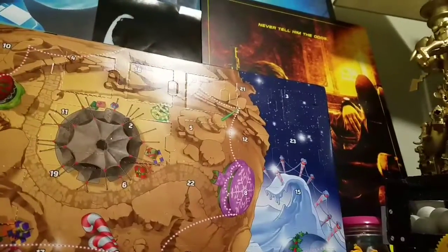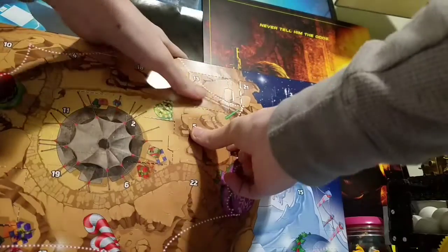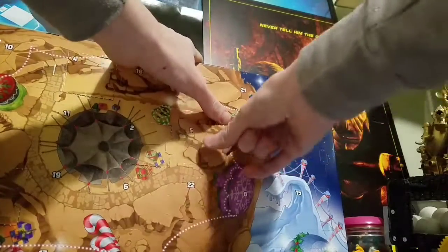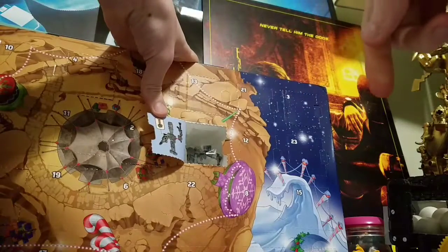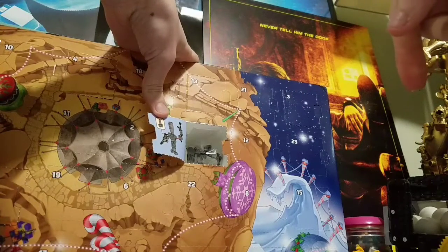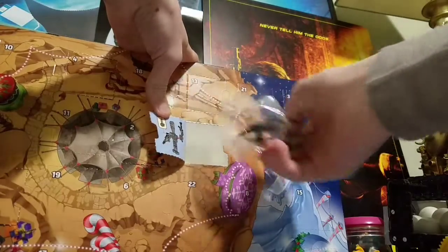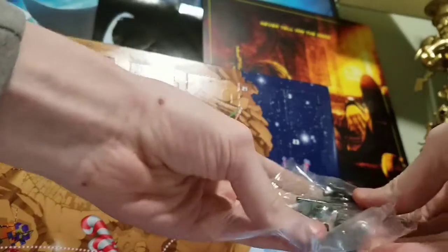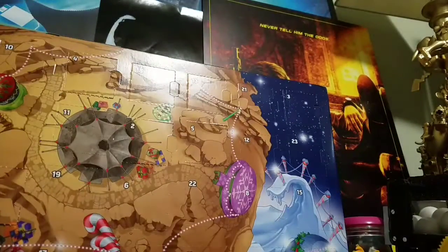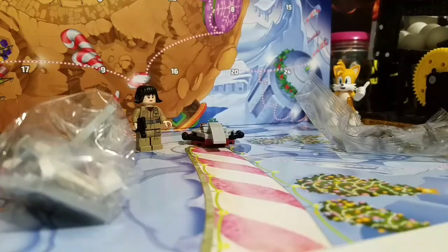Let's check out number 5 now. Yeah, there we go. And we have the TI something. Alright, so we have another figure to open up, so I'm going to be opening up both of those, and there we go. We'll be opening up those and we'll see what we get.